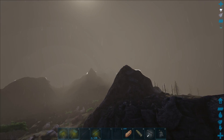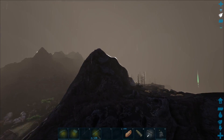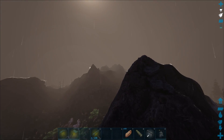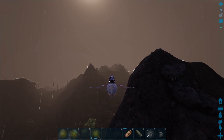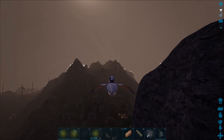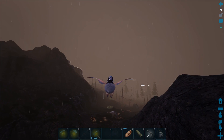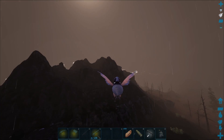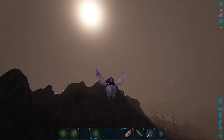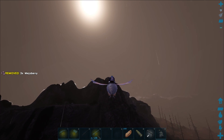I definitely need a moth for myself because going around and collecting drops on this server is an absolute pain. This is the only flyer you can get, which means that whenever there's a drop up a mountain and you don't have a flyer, you have to just scale the mountain with whatever you're on. Usually I'm running around on my horse, so getting up mountains on a horse is pretty difficult - especially since the drops could easily break before you even get to them.